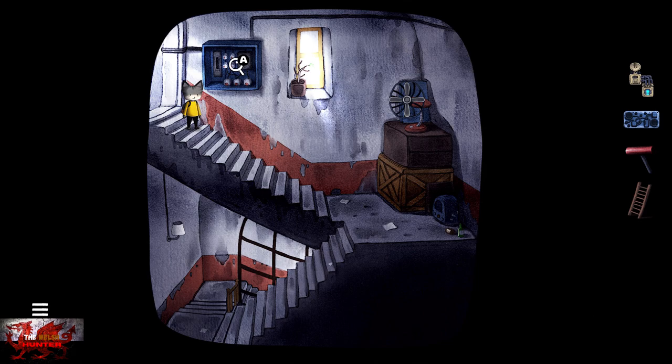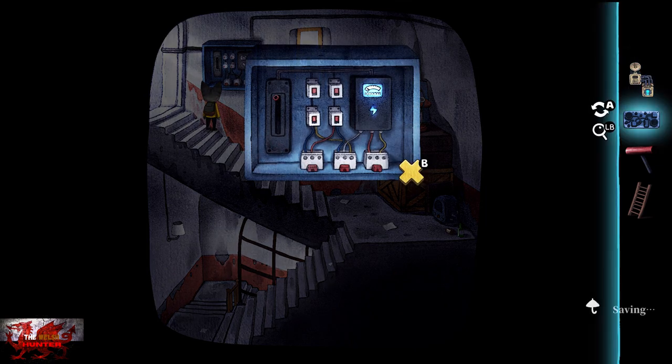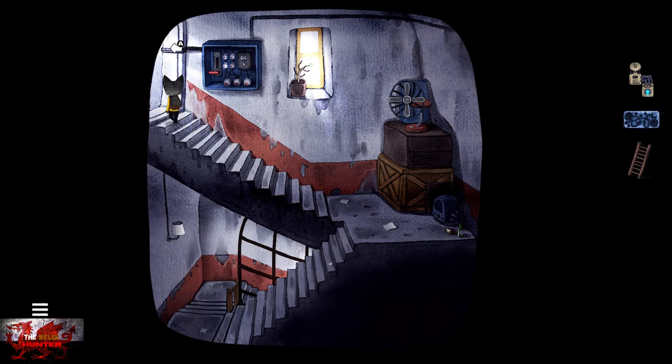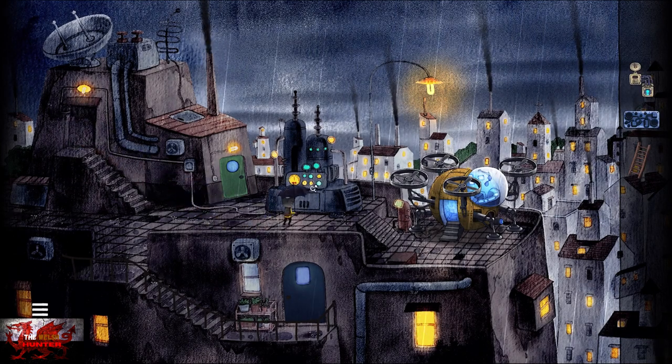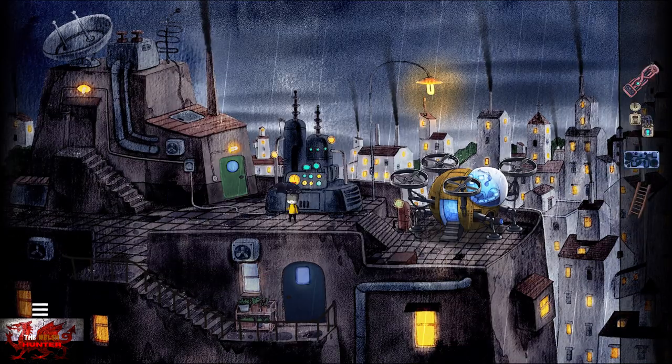Just into the stairwell. Get the lever out of the inventory - we need to interact with the electric box first. Now we can grab the lever, pull that down, and that'll chill the old electricity out. We should now have two out of seven helicopter parts already. Head into this middle compartment, open that up, and that'll be helicopter part three.